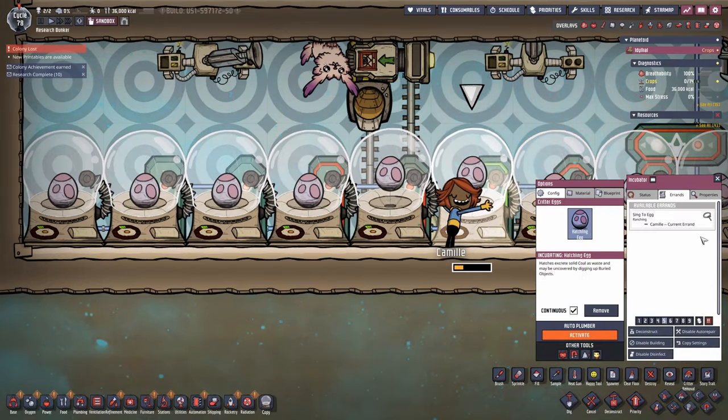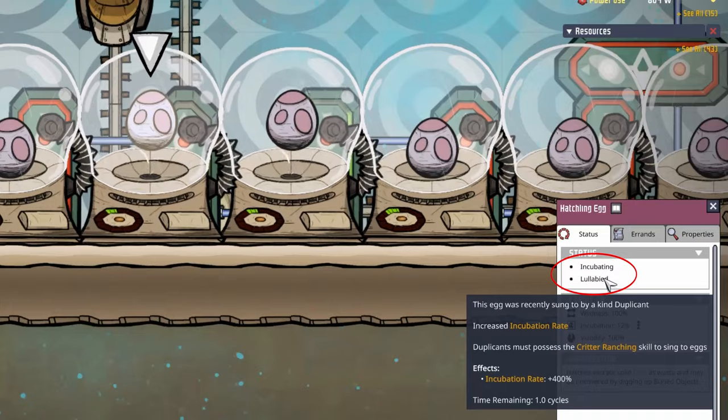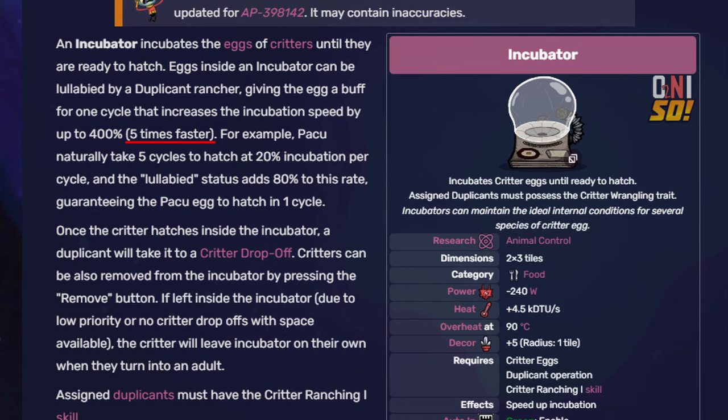Now that we know what research is necessary to get started building, let's cover a few basics about incubation. The key advantage the incubator provides is the lullaby buff. When an incubator is powered and is active, it creates an errand that allows a duplicate with the critter ranching skill to hug the incubator. When this action is completed, the egg inside gains the lullaby buff which increases incubation speed by 400%. That's five times faster than an egg's base incubation rate.